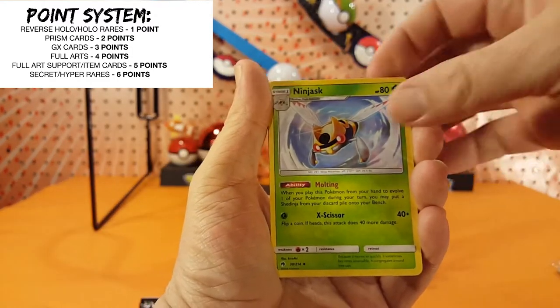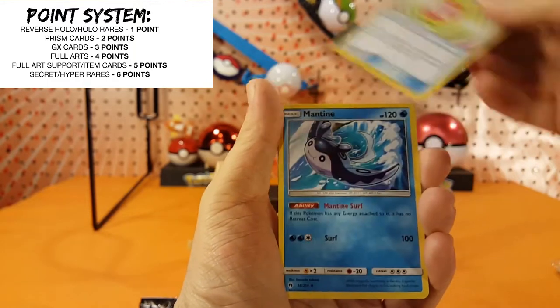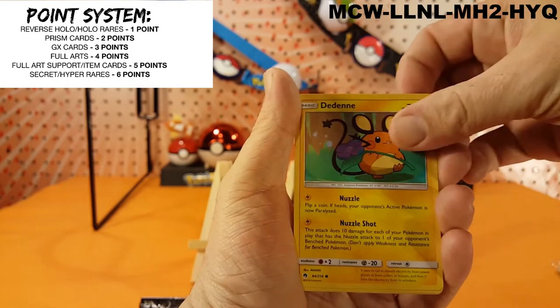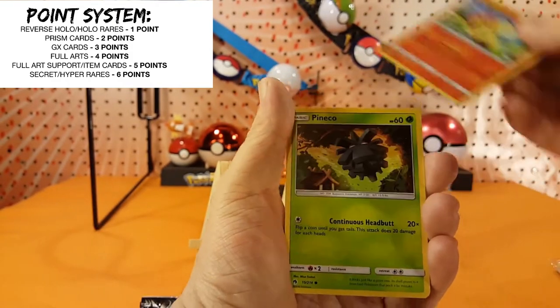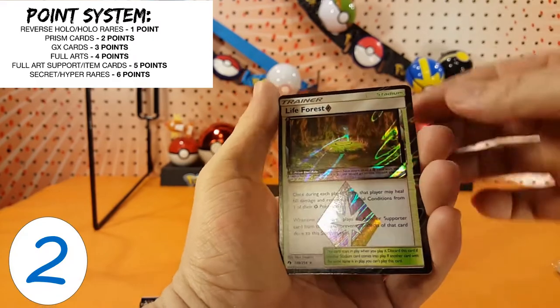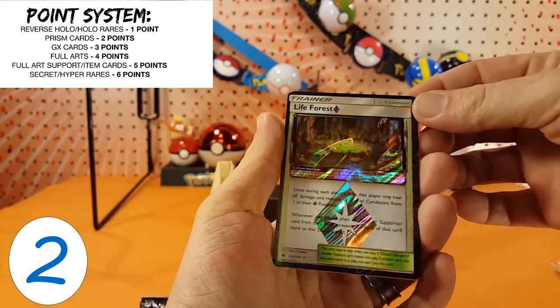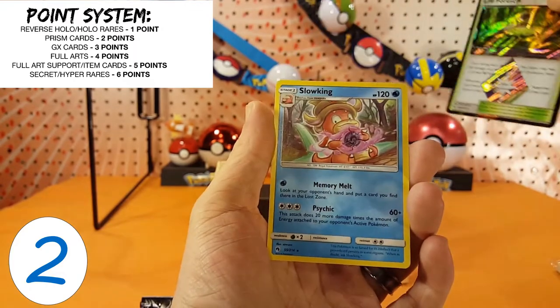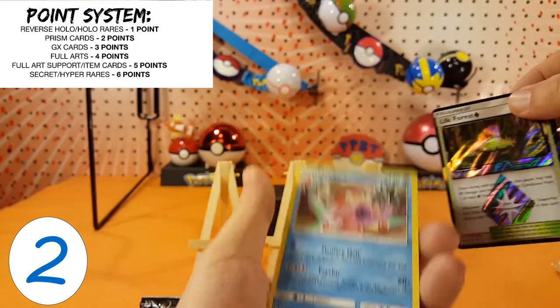Fighting energy. Ninjask. Fairy Charm. Mantine. Ralts. Dedene. Cyndaquil. Pineco. Eevee. A Life Force Prism Star — very nice, that puts me on the board. And a Slowking regular rare.